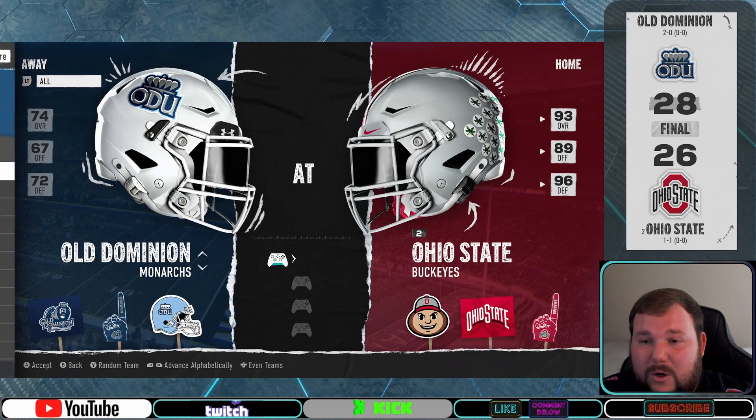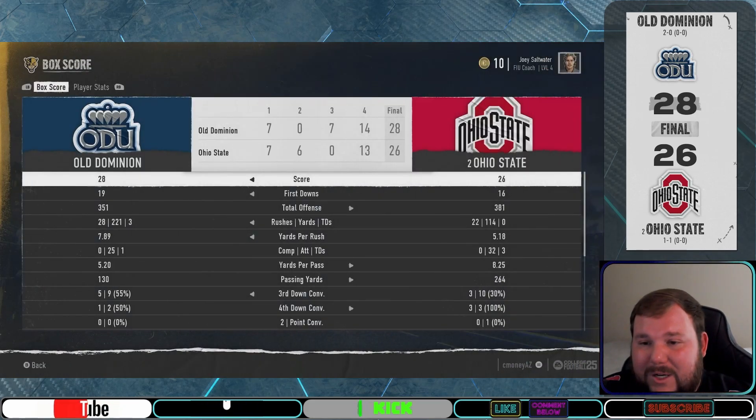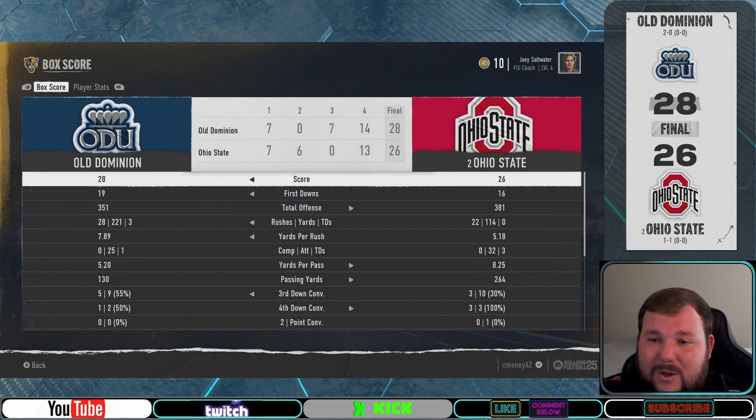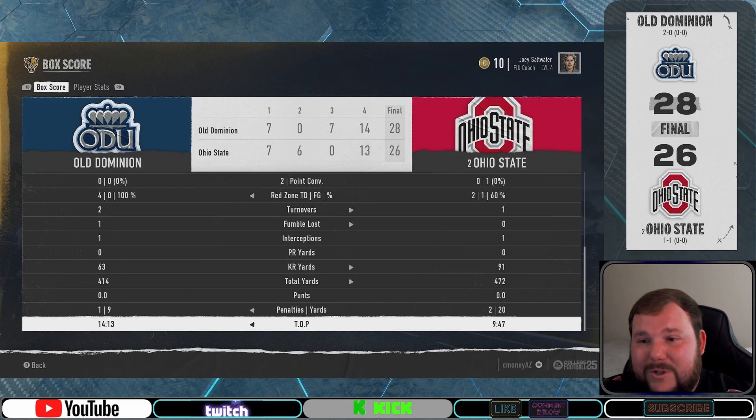Next we jump over to Austin's Old Dominion Monarchs, and in a huge upset they took down the Ohio State Buckeyes on the road in Columbus. Old Dominion was out-gained by 60 yards by Ohio State but managed to put up 14 points in the fourth quarter to pull off the huge upset in Columbus.